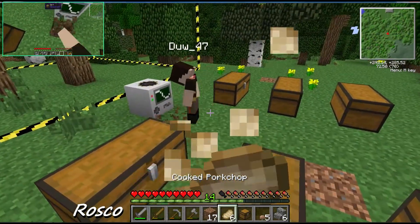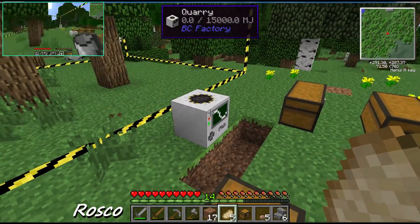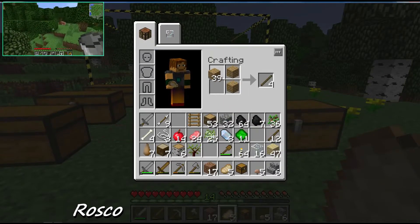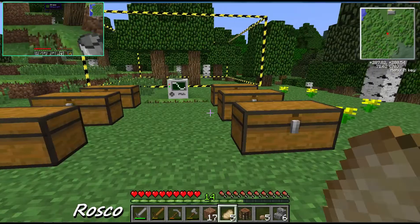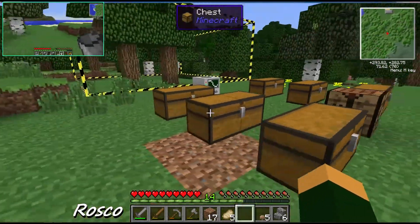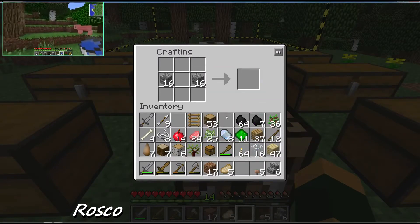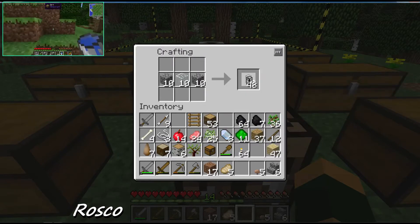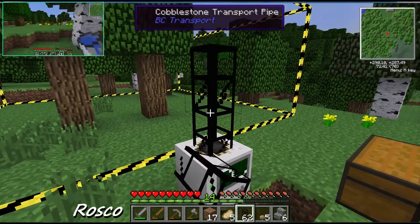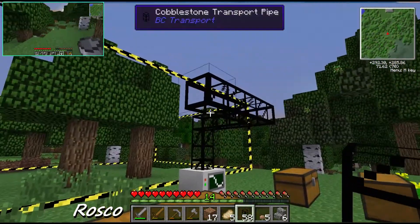I am going to put it right here because I've forgotten my water. Shall I make some cobblestone pipe? The basic rule of Minecraft is if you need loads of water, you take an aquas accumulator and place it in a pool. It's just an aquas accumulator in the middle, a bucket of water on one side, a bucket of water on the other side - emptied of course - and you get yourself infinite water.